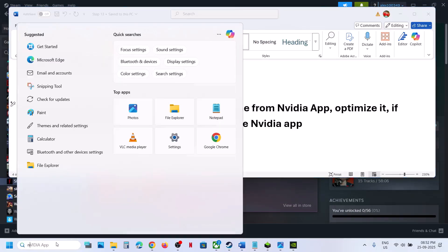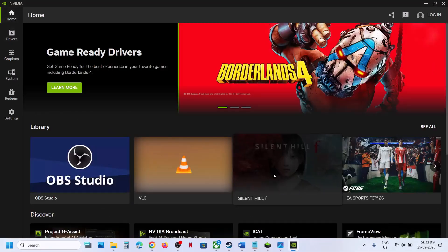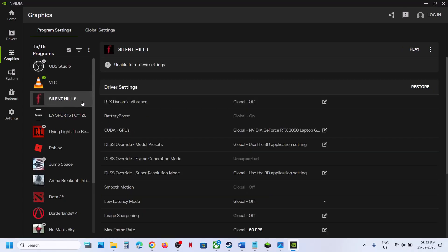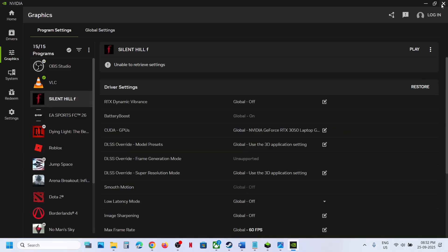If still not working, try launching the game from the NVIDIA app. Open the NVIDIA app, go to Home, find the game, and click Play to launch it from there. In Settings, select the game — if you see an Optimize option, you can optimize it. If the game is already optimized and you're still having issues, try reverting the optimization, then launch the game and check.